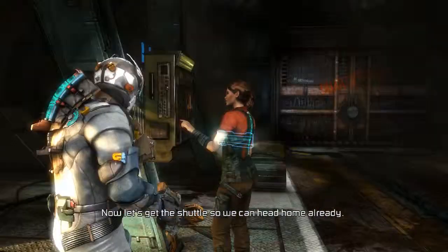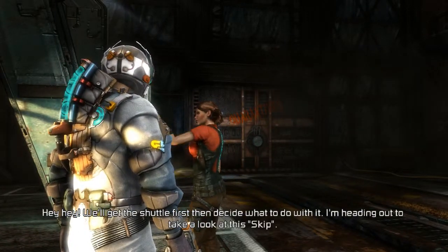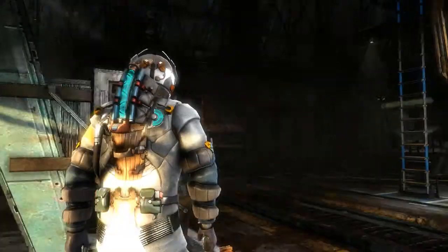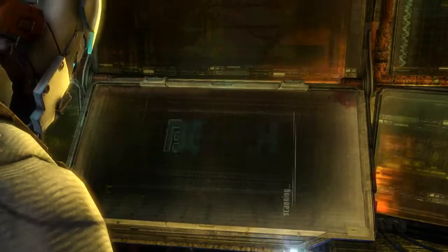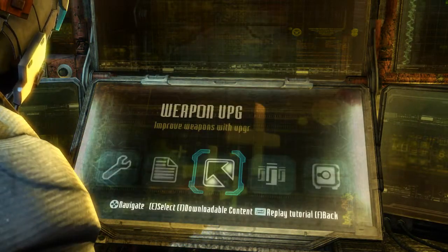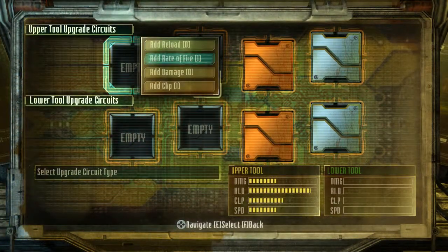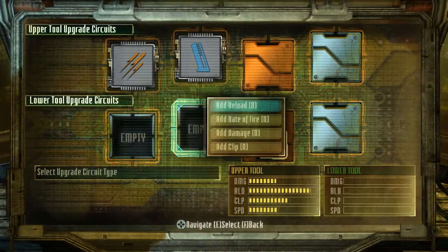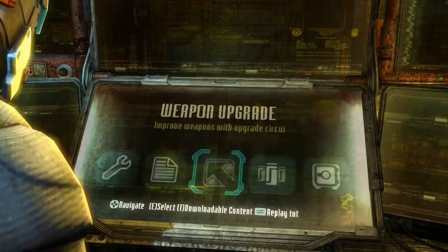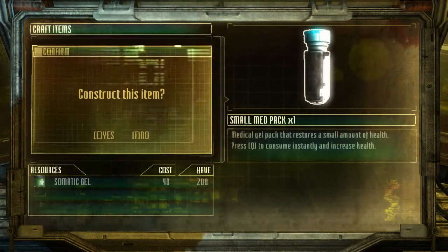Now let's get the shuttle so we can head home. Robert, we are not going home. We'll get the shuttle first and decide what to do with it. I'm heading out to take a look at this skip. Well, there's a bench over here, so before I forget — rate of fire and clip. Gonna use it on the plasma cutter. Let's craft some medkits, shall we? We got four of them.